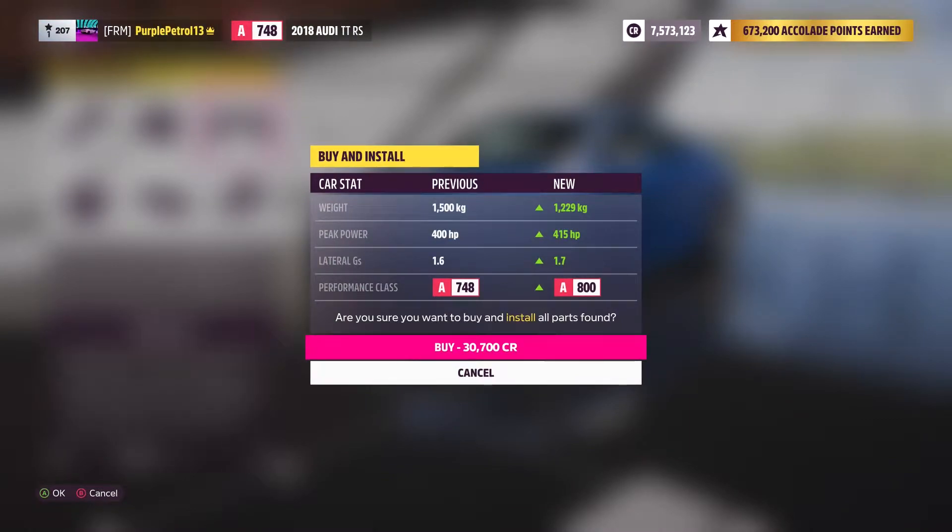After some quick upgrades, I have brought the weight down quite substantially because it's not a light car — to 1,229 kilograms. Peak power is now up to 415, so we've increased 15 horsepower. We've kind of widened the tyres. I haven't changed the compound because it was already on sport tyres — it wasn't quite on semi-slicks, it was the one below that as standard. Hopefully it'll have more grip; we've brought the track width out and stuff.